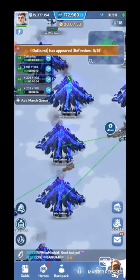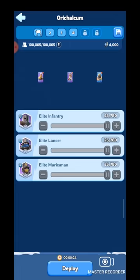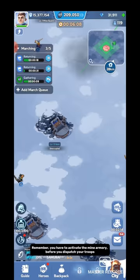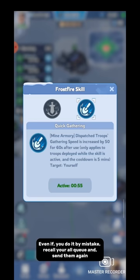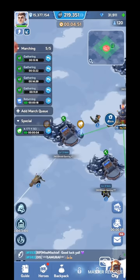See how I am gathering from vein outburst. Now I am going to unlock my level 5 skill, called Mine Armory. Remember, you have to activate the Mine Armory before you dispatch your troops. I will show you a mistake that most players make — they send troops to a vein and then activate the skill. Never do this. Even if you do it by mistake, recall all your queues and send them again. I have activated Mine Armory but my gathering speed is not increasing, because Mine Armory will only work when you activate it before you dispatch troops.